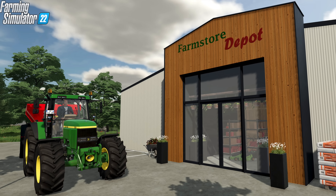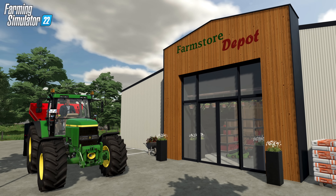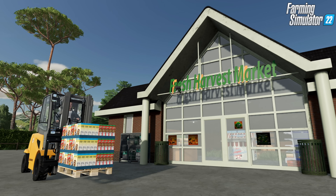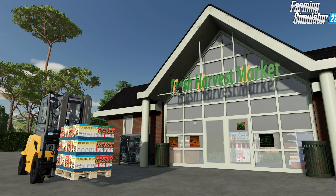New selling points offer dynamic pricing and daily demands, very similar to the way Farming Simulator 17 and 19 works — great to see this coming back. New selling points have been added, like vending machines, market stalls, a supermarket, and a farm store. These all offer rewards for fast deliveries.